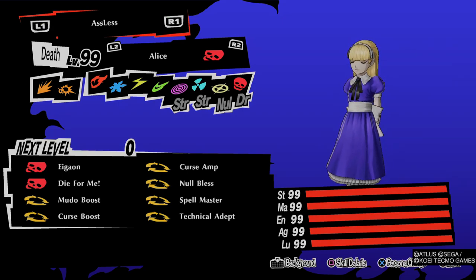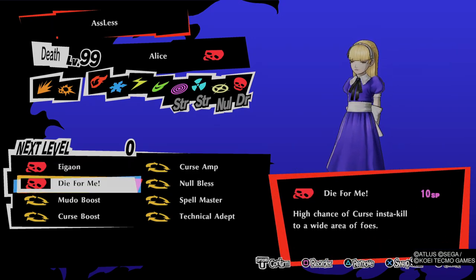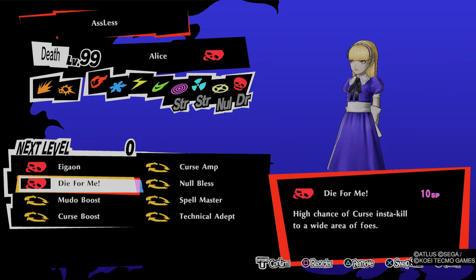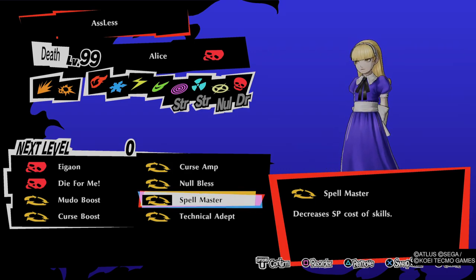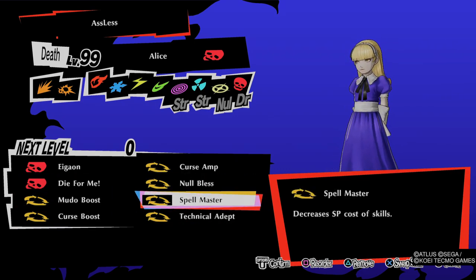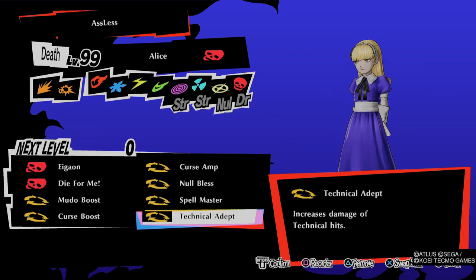For Alice, you can see I'm not using survival skills — I'm just prioritizing curse attacks. I'm using Die For Me with Mudo Boost because Alice is a must for merciless difficulty. She helps you one-shot so many bosses and enemies in this game, especially when Futaba is hacking. She helps you clear out a bunch of enemies using her skills. I have Curse Boost and Curse Amp, and Spellmaster. Alice is weak to bless attacks but I put Null Bless on her to overcome that, and I'm using Technical Death here too.